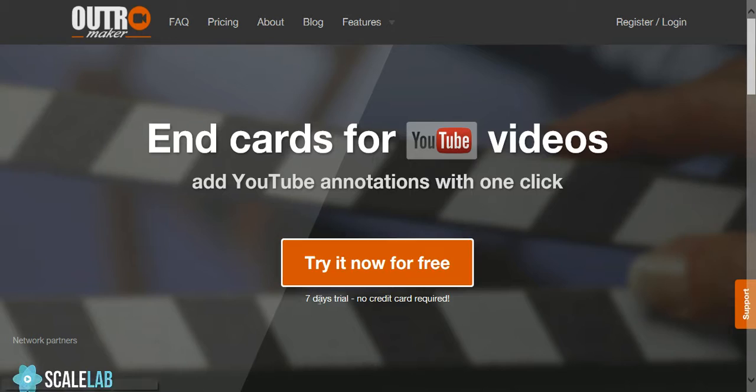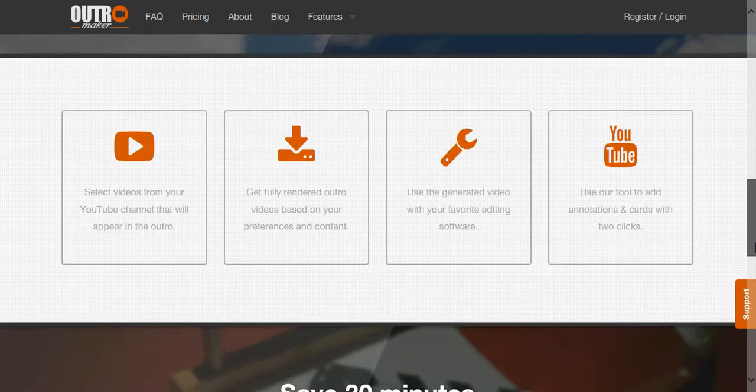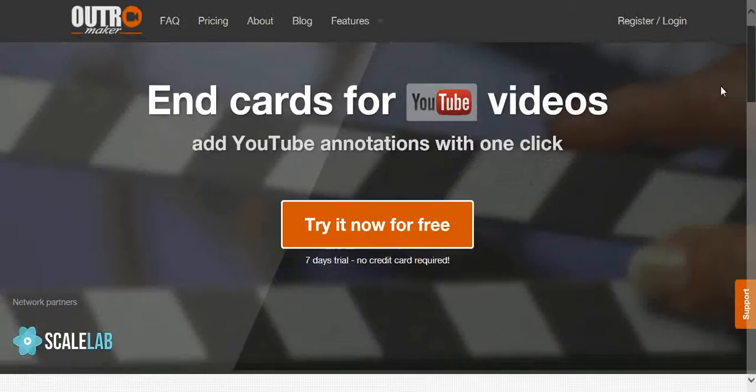Anyway, here's the Outro Maker that I was talking about. You can try it for free — seven days, no credit card, whatever. You can pretty much make your own outro, and that's what I used to make the outro that I'm going to show you.